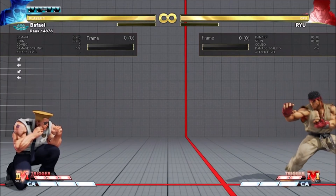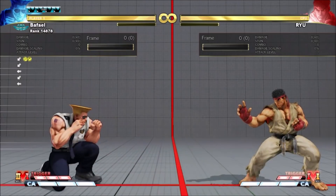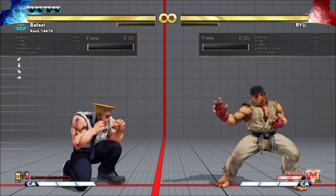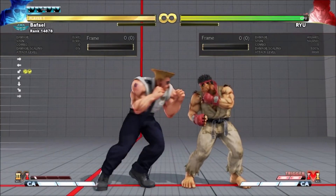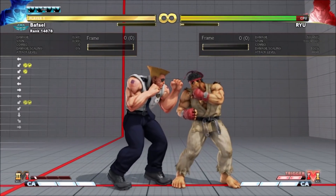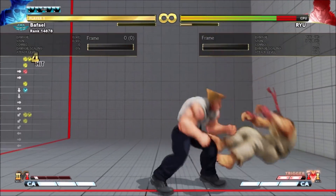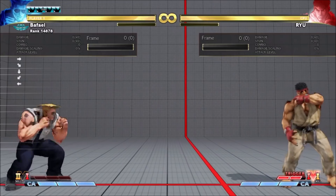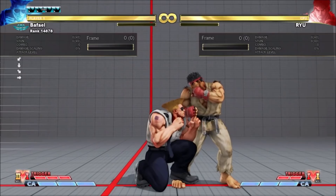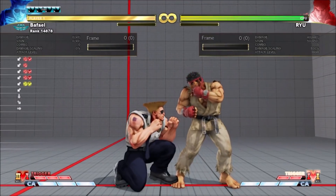Guile's new V-Skill 2 is Dive Sonic. He jumps forward and shoots a fireball downward. Having it hit or be blocked builds a little V meter. You can't cancel into it like a special move, though you can cancel into it from his target combos. You can't do it while you have a boom on screen, and you can't cancel it in either V-Trigger. It also doesn't change in either V-Trigger.